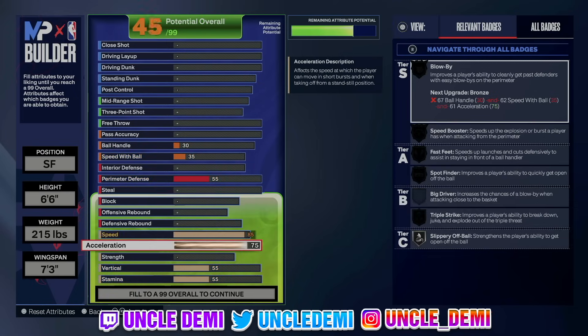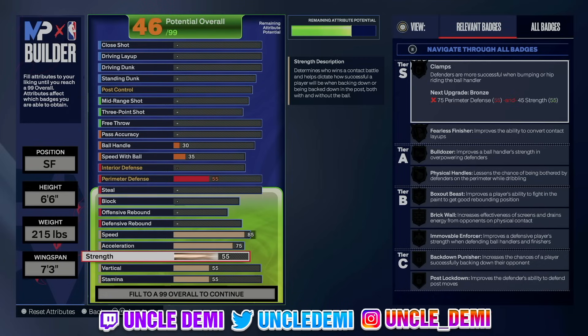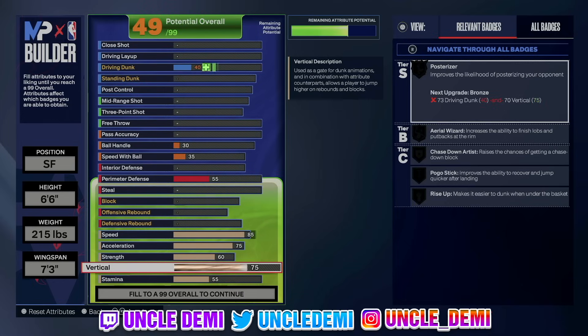Acceleration is 75. Acceleration is only with the ball in your hand. As a secondary ball handler lockdown type, this is not really important, so do not have to worry about that unless you're trying to get badges — specifically blow-by, which we're getting at 75. Then 60 on the strength so we can get out of our clamps. We gotta go 75 on the vert, and then 95 on the stamina.